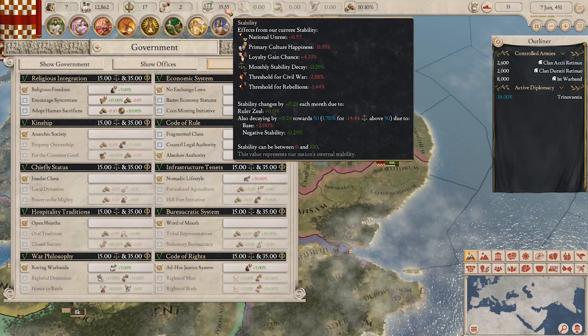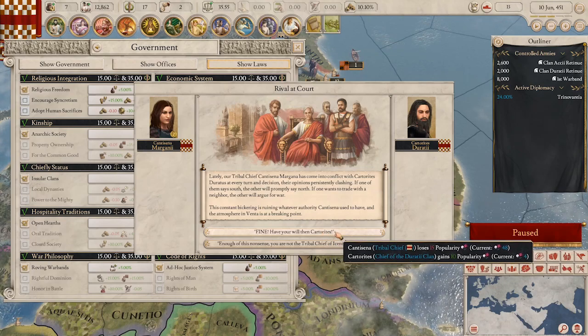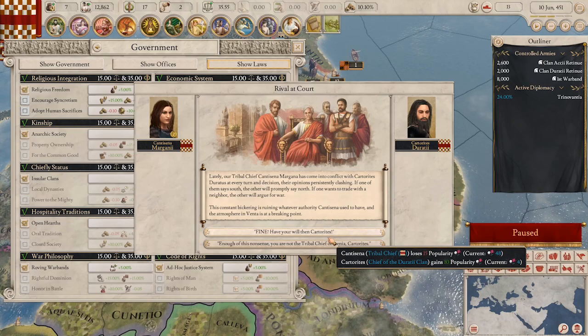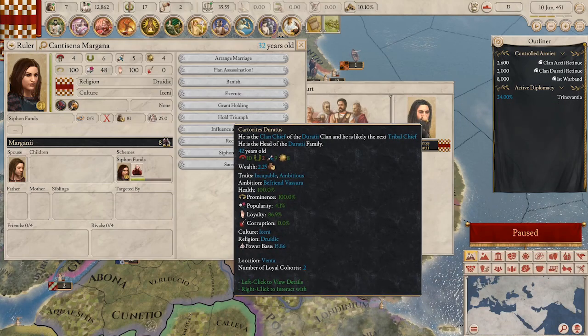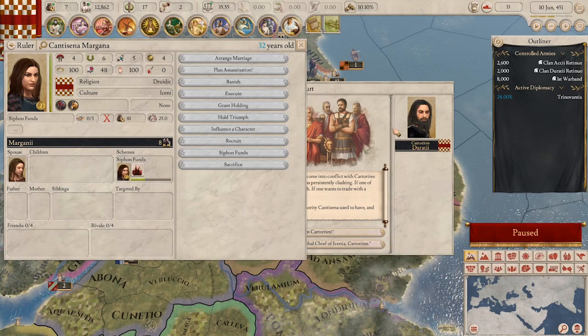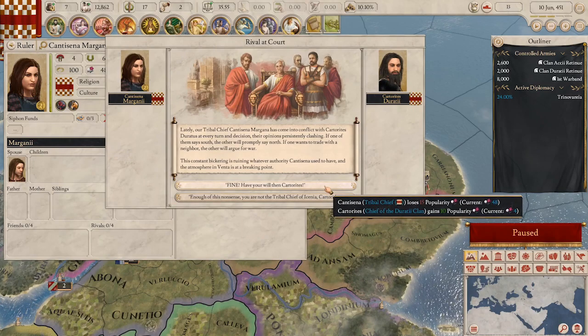Adopting this new law has dropped my stability, which is not good. I could spend that 15 popularity to appease this clan chief — but I really don't want him to become a rival or lose loyalty, because my clan chiefs are my generals. He's also my best general, so I want to keep him happy. I'm going to give him what he wants for now and make him as happy as possible.